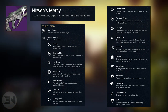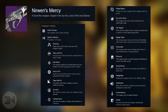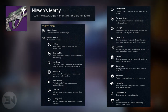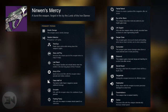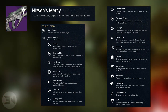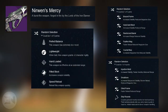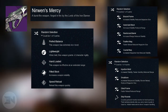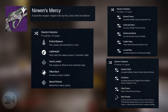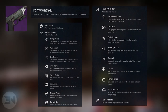Next we have the Nerwenz's Mercy, which is the new pulse rifle with no burn damage. The first randomly selected perks are: Third Eye, Spray and Play, Last Resort, Army of One, Glass Half Full, Grenadier, and Feeding Frenzy. The second set includes: Partial Refund, Eye of the Storm, Life Support, Danger Close, Surrounded — this weapon gains bonus damage when three or more enemies are in close proximity — Exhumed, Secret Round, Rangefinder, Head Seeker, Counterbalance, or Outlaw. You also get a choice of Perfect Balance, Lightweight, Hand Loaded, Fitted Stock, or Speed Reload, plus various barrel and magazine options.